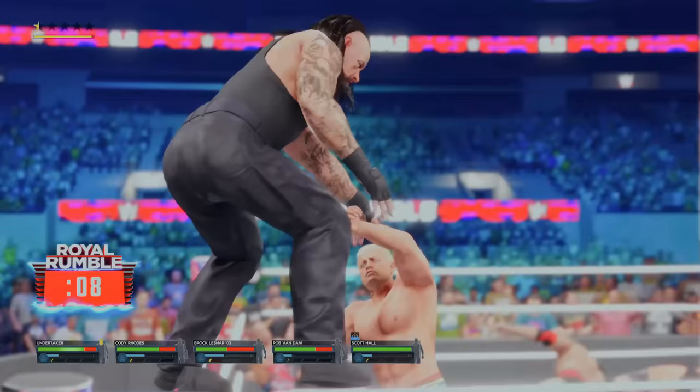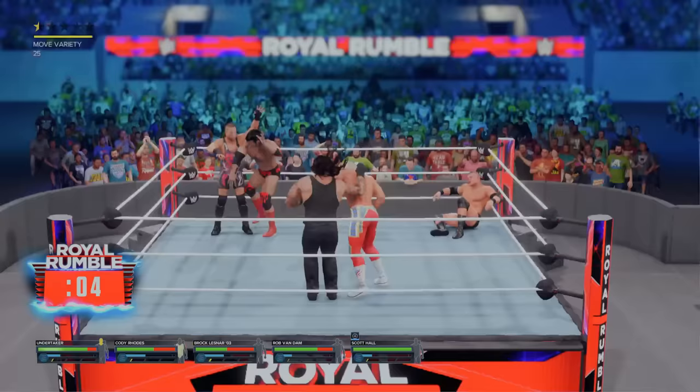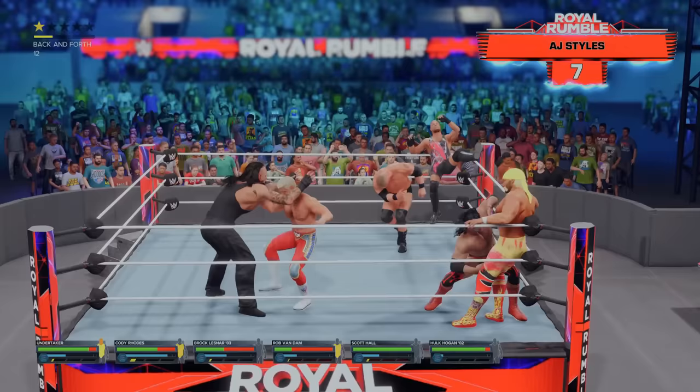We've created distance, we've survived 5 entrants. Number 6 is coming. We're taking Cody to old school. Still don't think I have enough to eliminate him. Who's coming in at 6? It's Hulk Hogan. Who's coming in at 7? AJ Styles. A lot of Undertaker rivals in this match. I've got to eliminate Cody — good counter by Taker. Let's eliminate him.